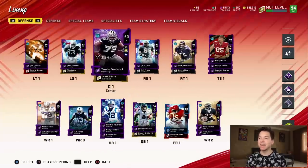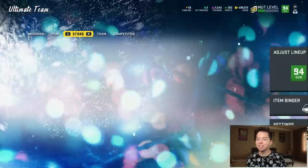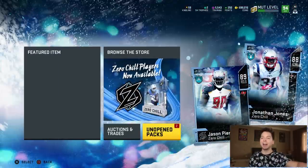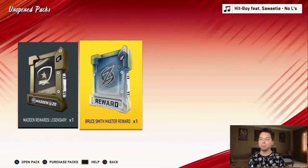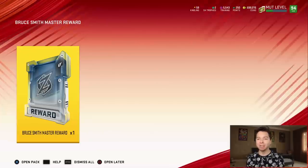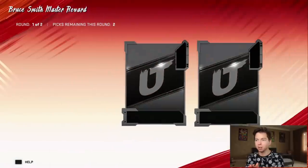That's not the only upgrade we're making — I got a brand new right tackle, Jonathan Ogden, who came out with the NFL 100 players. And then the final upgrade is coming on defense, but he's still sitting in a pack right now. We got so many pulls yesterday that I was able to go ahead and get Bruce Smith for free. I did want to open this up on camera because I feel like this animation could be pretty lit.